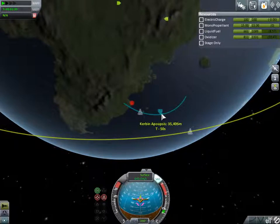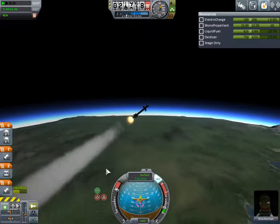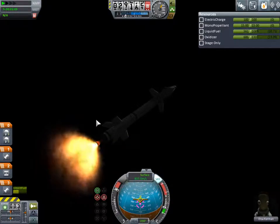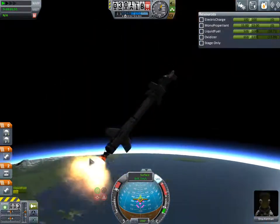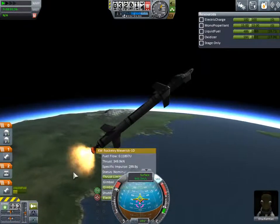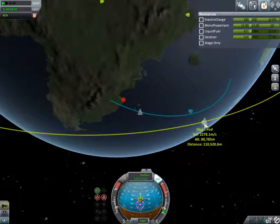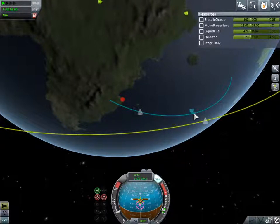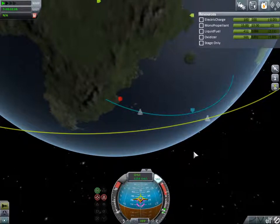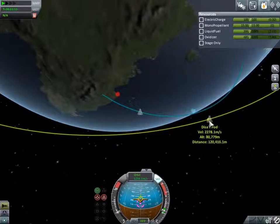I guess my best is not enough. I'm going to throttle up to full power now - I really want to push that orbit high up there. We're using our new Maverick engine that we got two episodes ago - it's a wonderful engine. Super powerful, pretty efficient, and it just looks amazing. All those KW Rocketry engines look amazing. Because they're ahead of us, we need to go in a lower orbit - the lower orbit goes at a faster speed relative to one in a high orbit.